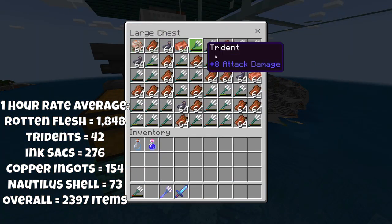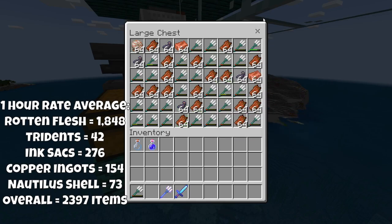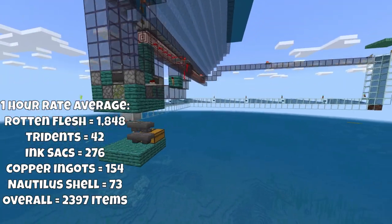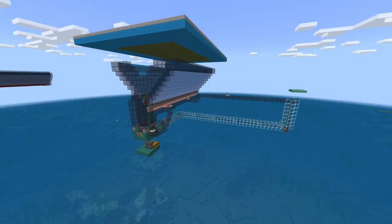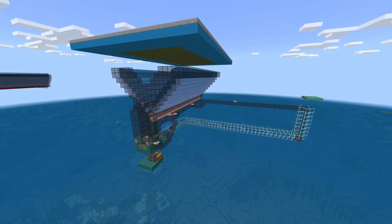I was also able to pull in nautilus shells - about 73 of those on average - and I do get a couple fishing poles here and there. Overall, close to 2,400 items in one hour for this drowned farm, so I'm pretty happy with it. Let's talk about some details.